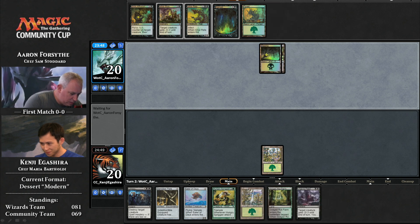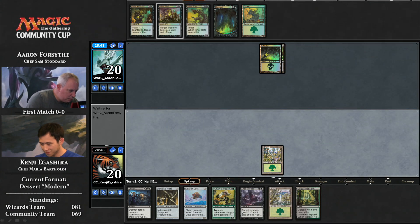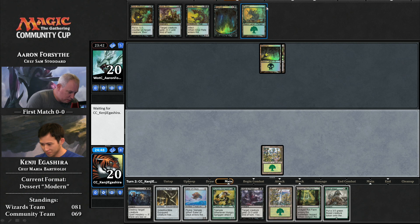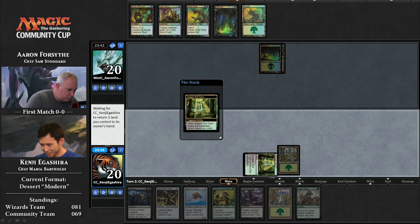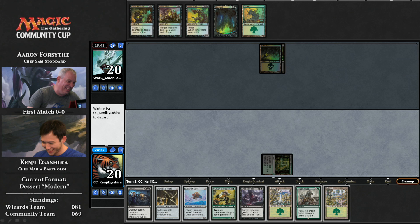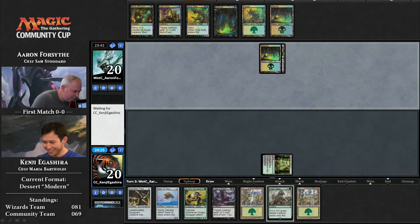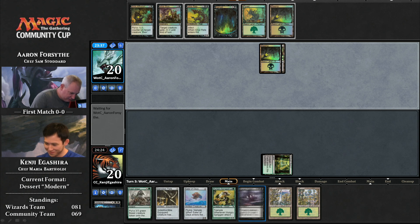They said they really wanted to tell the story of Phyrexia — of new Phyrexia — and that they felt they could tell that story very well. This was Sam Stoddard building the deck. Now, Hungry Spriggan is a 1/1 for three mana — two and a green — with trample, and when it attacks, it gets plus three, plus three until end of turn. The community team decided to tell not a Magic-related story, but the story of the Iron Root Chef Challenge — of food, of plating. It's dinner.